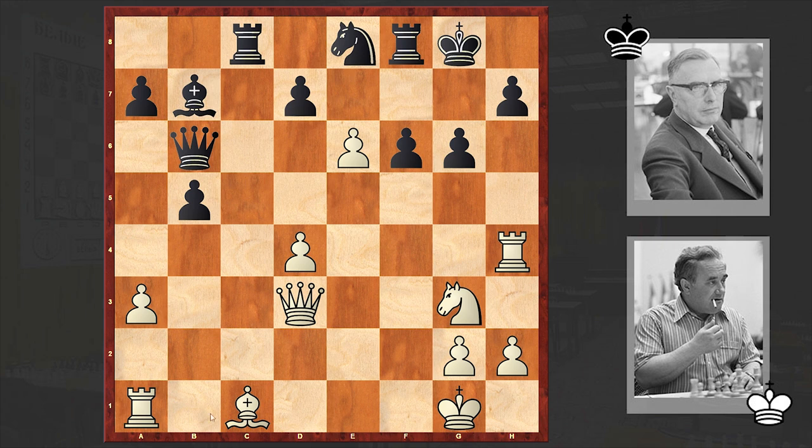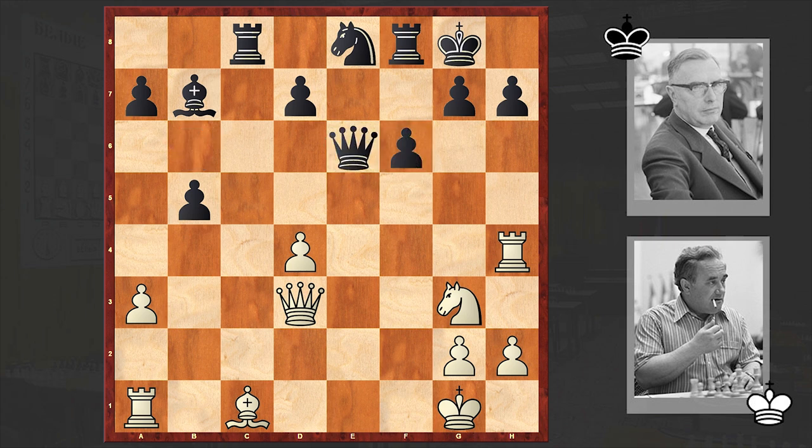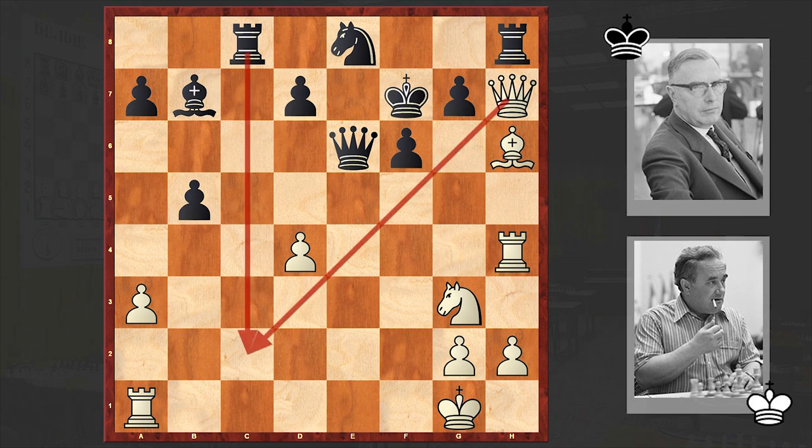If g6, then Bh6 can be unpleasant. And if you think about saving the rook, then after an exchange on g7 white has a powerful Nf5 check and white's attack looks unstoppable. That's why Ewe made a good decision and captured on e6, allowing Qxh7 check. Kf7, Bh6 — intensifying the pressure. The question arises: how can black neutralize this scary attack? Here, Ewe found a brilliant move and played Rh8 — a rook sacrifice to deflect the queen and launch a counterattack.